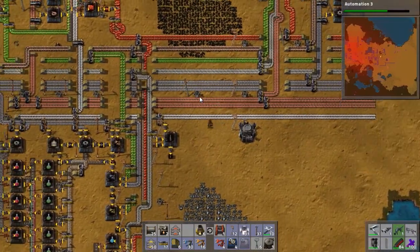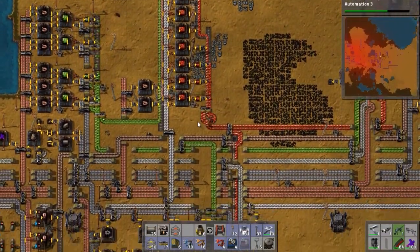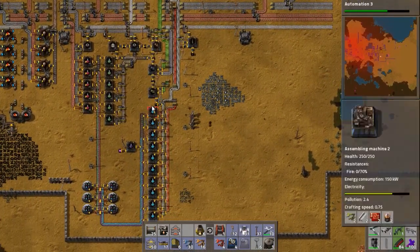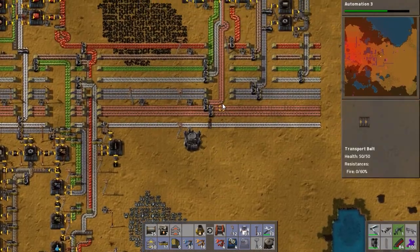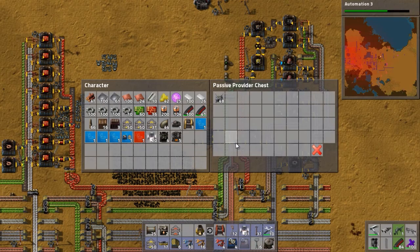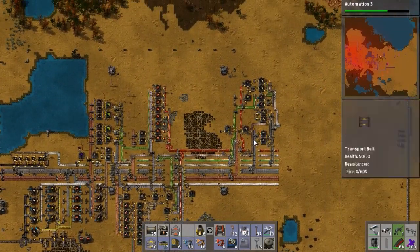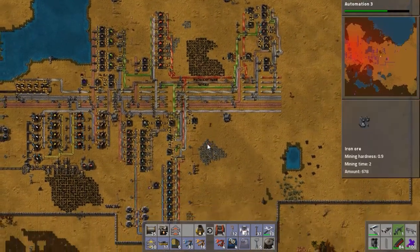At the moment that doesn't seem to be an issue — we seem to be keeping everything nicely supplied, which is pretty cool. The cool thing now as well is that I don't have to actually worry about using the bus anymore. As long as I've got a provider chest which has the resources in, I can set up my factories anywhere within the logistics network and just get the robots to bring it over. Still a little way off that because I'd need a ton more robots. But that's a really cool system and I think I'll definitely set up a couple more of these.